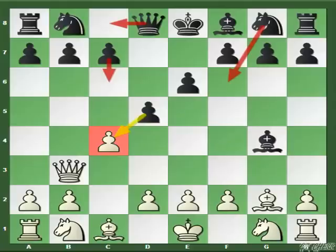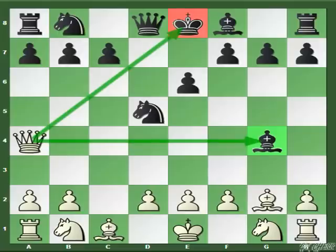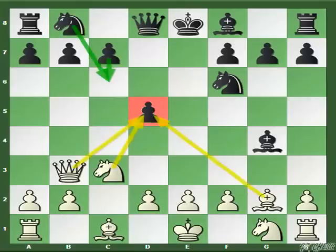The third move Black can try is Knight to F6. After this, White should capture the D pawn and once again Black's response is forced. Black cannot play Knight to D5 because of our familiar trick — Queen to A4. After Black captures D5, the third aggressive move is Knight to C3, so all three pieces are bearing down on the D5 square.